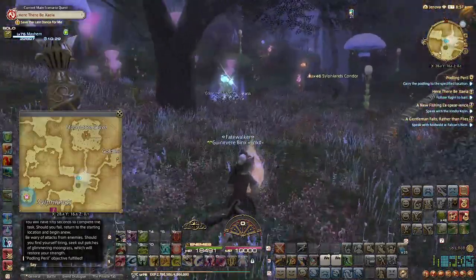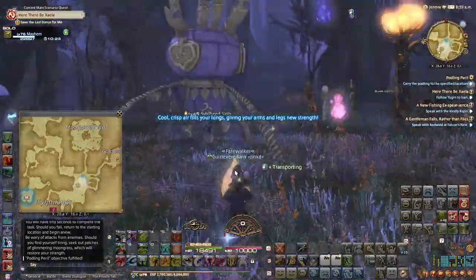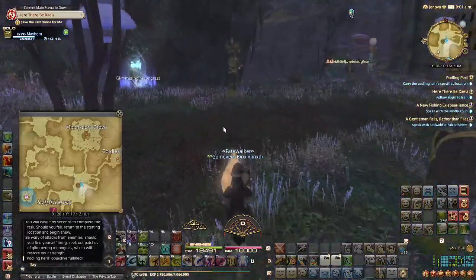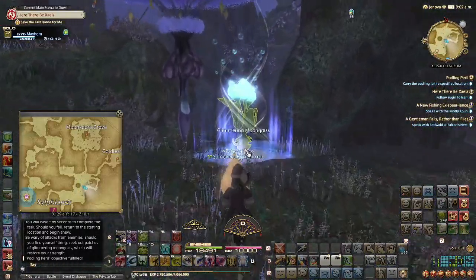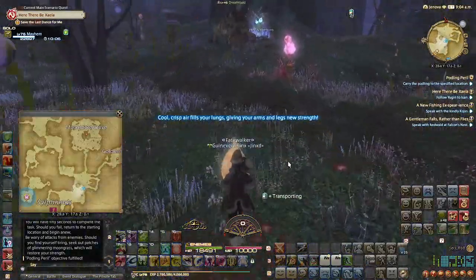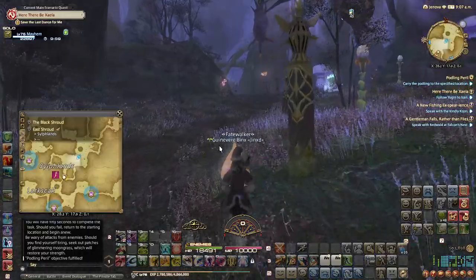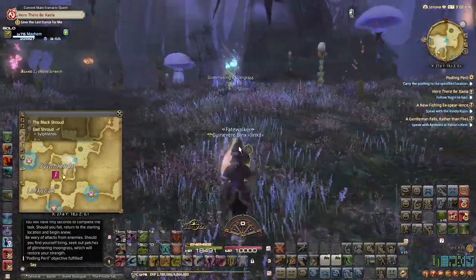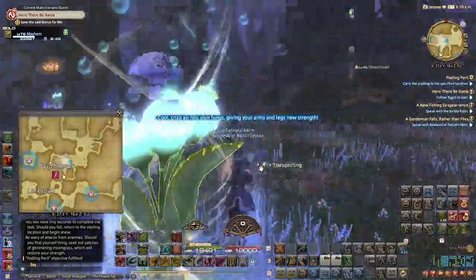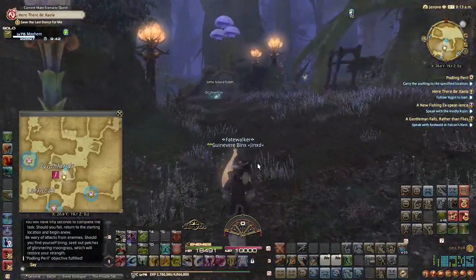Moon grass — there's moon grass over there. We're going to grab this moon grass here. Technically I need to go down, but I'm going to grab the moon grass first and then go. There's a lot of guys in here that are going to attack you, especially next to the moon grass. We're gonna grab moon grass again. I probably should have taken my minion off my shoulder. We are almost there. I actually might do this in one go. You should be able to see now why it's important to be able to just walk past everything — this quest is going to be borderline impossible otherwise.